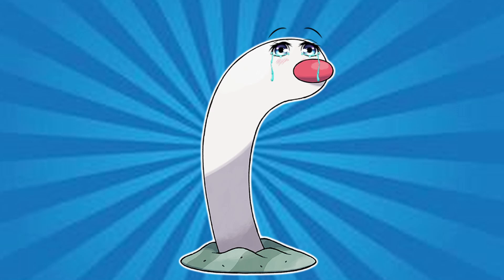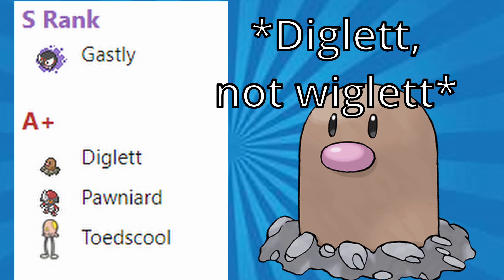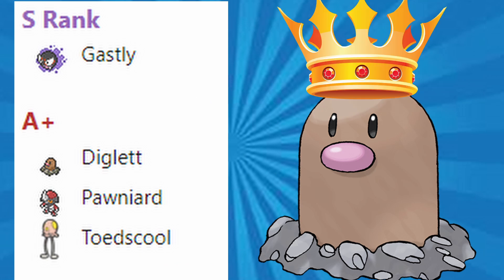Wiglet is terrible in Little Cup — so bad that it isn't even listed on the Little Cup Viability Rankings. You might be wondering why, considering that Diglett, a Pokémon with very similar stats, is one of the best Pokémon in Generation 9 Little Cup. Today I'm going to explain why.